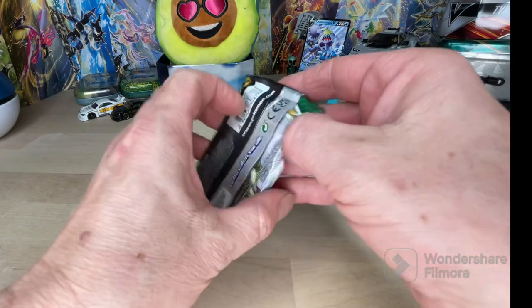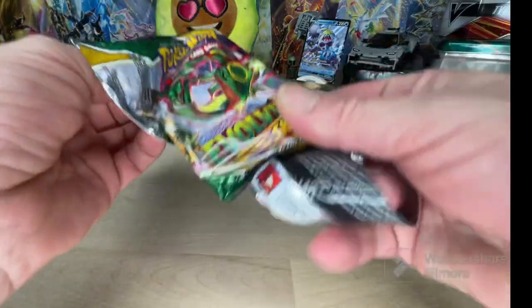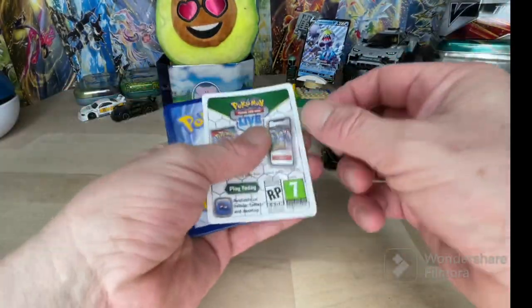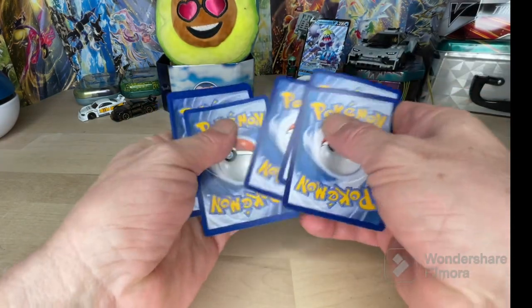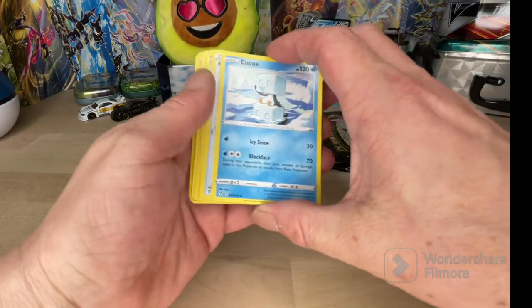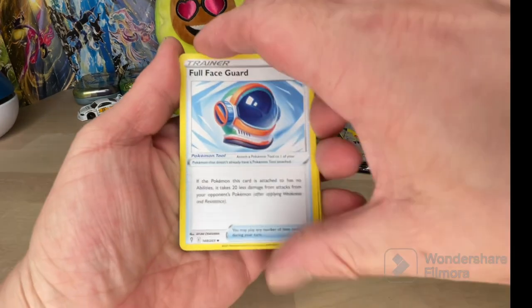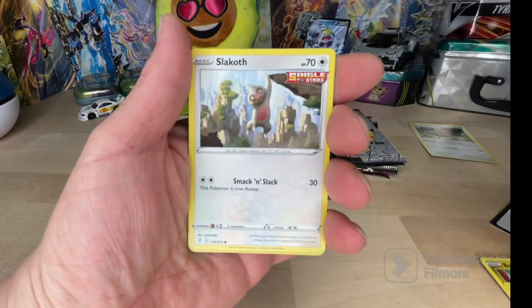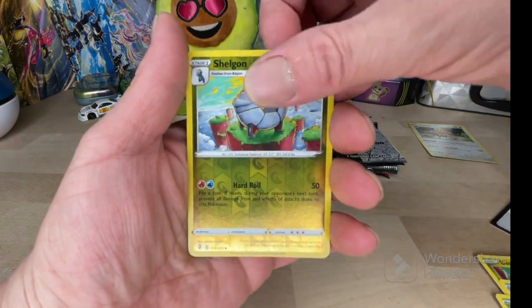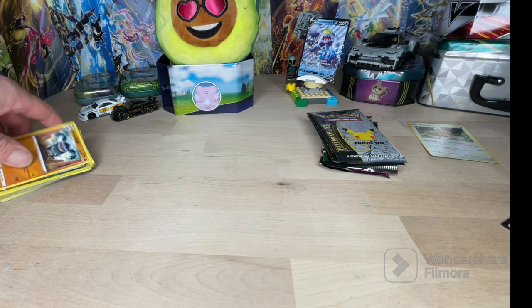Evolving Skies, don't let us down. I've pulled a Leafeon V but not the Leafeon V-Max. I have not pulled an Umbreon or an Espeon. We got Full Face Guard, Hypno, Tag-on, Love Disc. Nothing great in that - it was kind of a strikeout on that Pokéball. We got that Crabbominable out of it. We're going to leave these Celebrations for last, then go Fusion Strike, Evolving Skies.